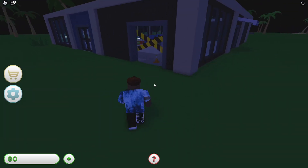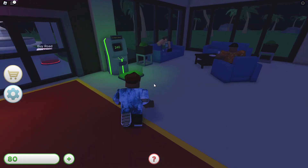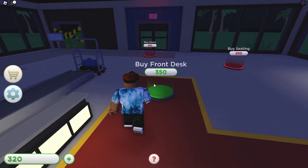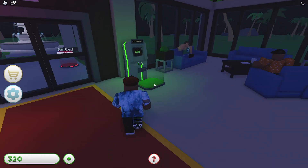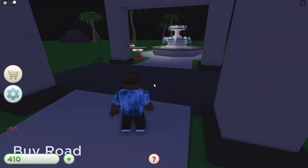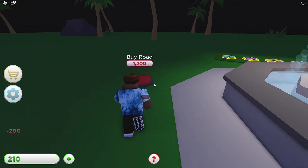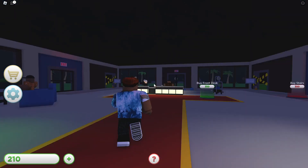Gonna go over there. Let's get back here — 210, or 40. I was confused. There's nothing here — 210. I just said that for no reason. Let's get 120. Buy road — 60. This is the road; I thought we needed more road. Entrance roof. Now that's more road for a thousand. So far so good — all we need is a roof.